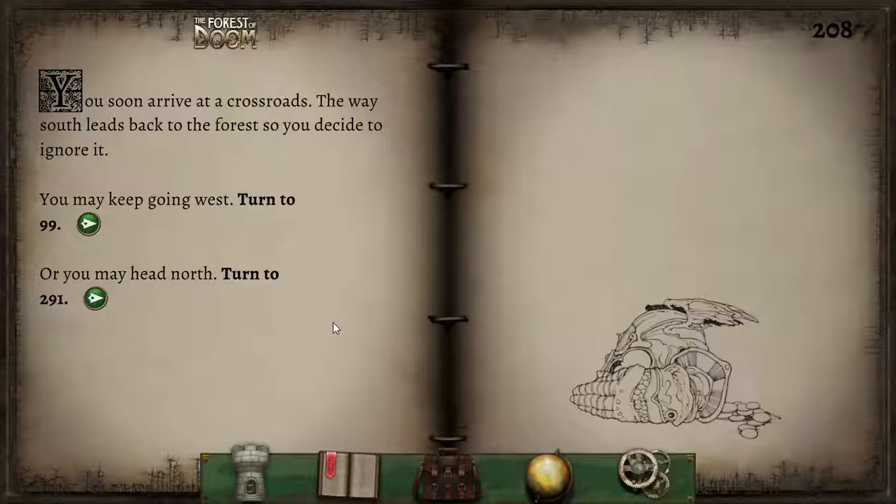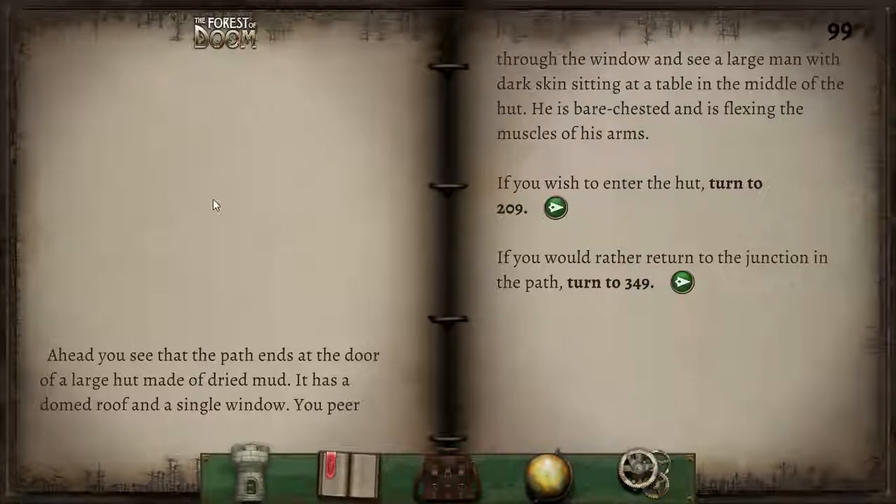You soon arrive at a crossroads. The way south leads back to the forest so you ignore it and turn west to section 99 — where another illustration is missing, which is bizarre. Ahead the path ends at the door of a large hut made of dried mud with a domed roof and a single window. You peer through and see a large man with dark skin sitting at a table, bare-chested and flexing his arm muscles — he had really corded muscles and a distinctive ponytail in the picture. We shall enter the hut.